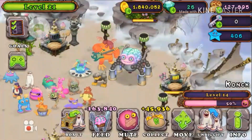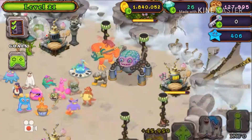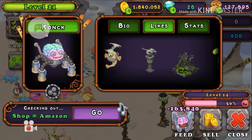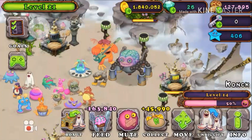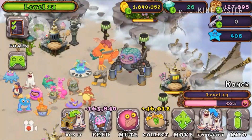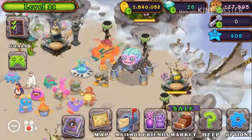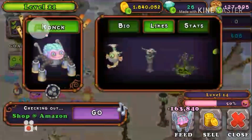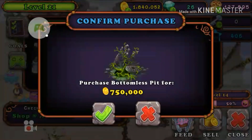Another tip is to make sure your monsters are happy. The happier the monsters are, the more money you get. For example, my Rebra right here is at 50% happiness — you can see a bar below the level bar. To find out how to make a monster happy, click on the info button and it will tell you what that monster likes.